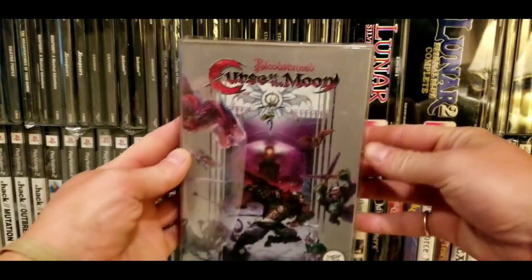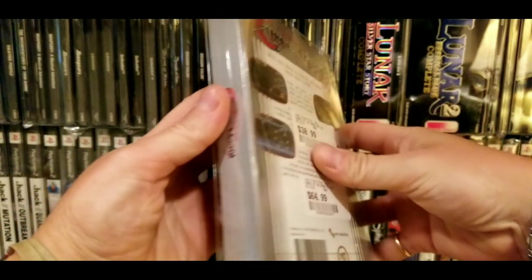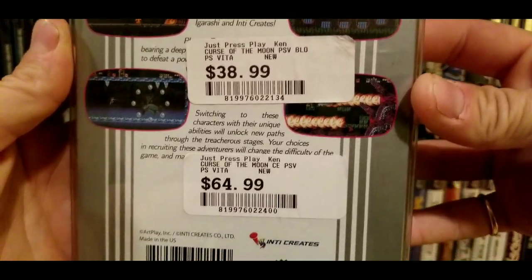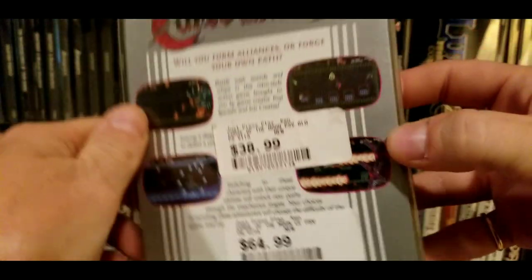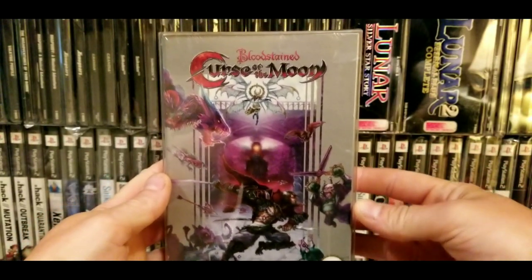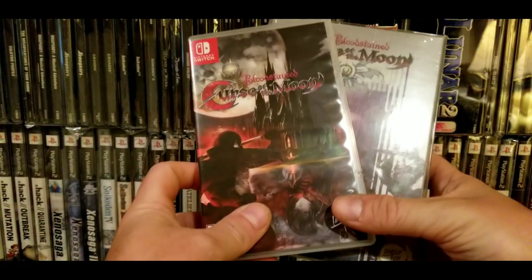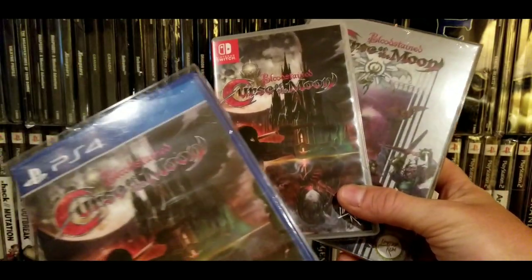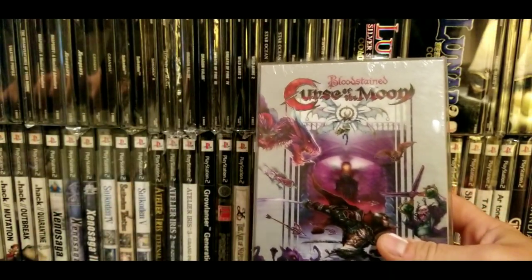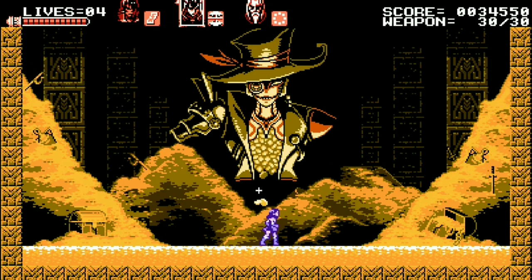The next game I still have sealed is a banger: Bloodstained: Curse of the Moon. This game was a stretch goal, and it's the better of the two Bloodstained games in my opinion. Those are the original price stickers from the standard and collector's editions from the retail store in my area — they sell these games at retail locally, which is pretty cool so you don't have to order online. Right now it's really hard to get video games shipped anyway. Since I'm such a big fan, I had to have both the Switch and PS4 versions.